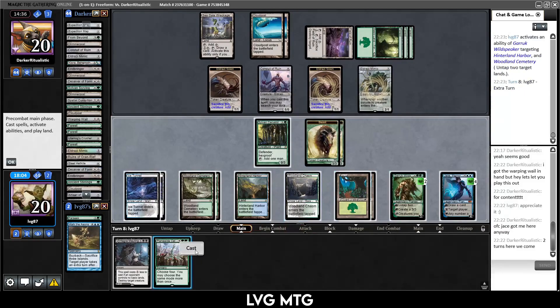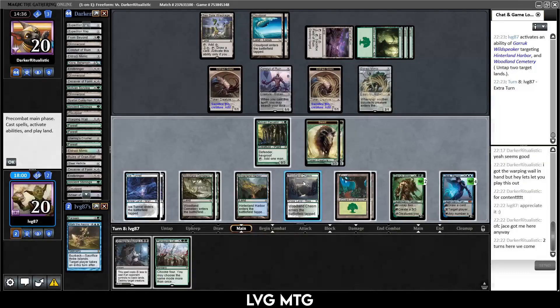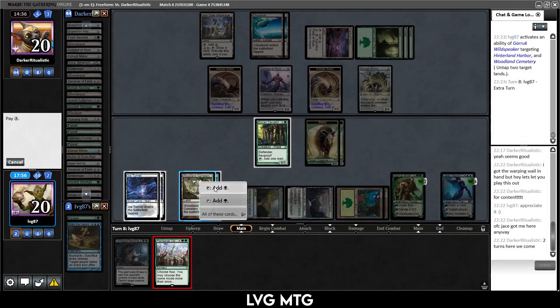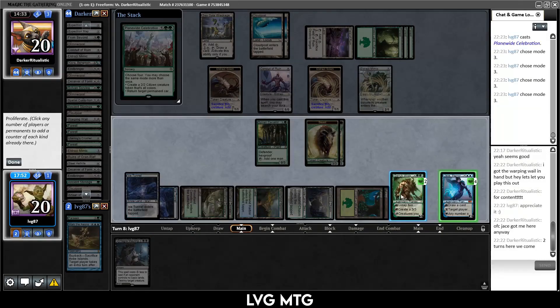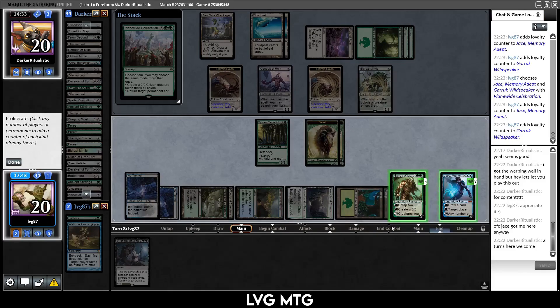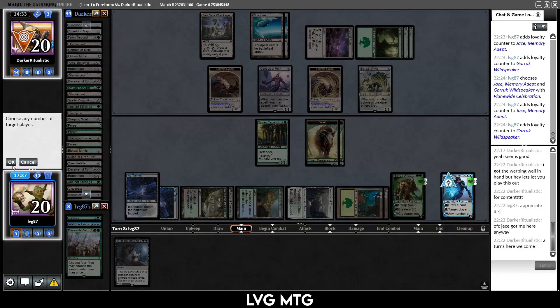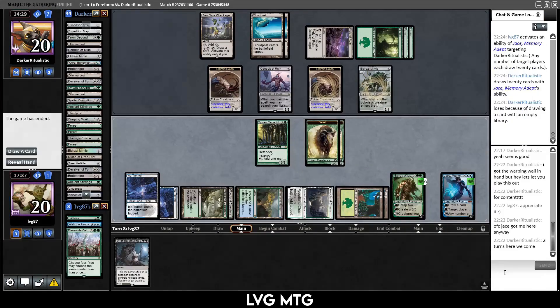Take another turn — Planewide Celebration off the top, just drawing it. Let's see if our opponent is cooperative again — maybe they are, maybe they're not, doesn't matter. Proliferate Jace and Garruk four times each. And because our opponent was so nice, we're going to let them draw twenty cards — and that's it.